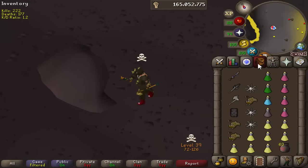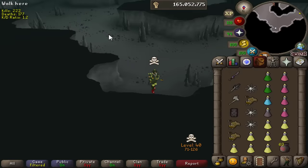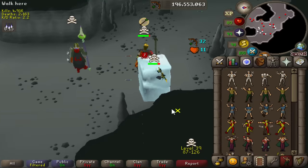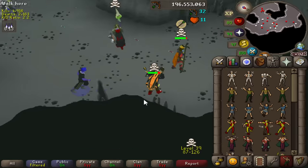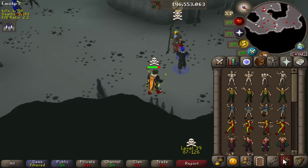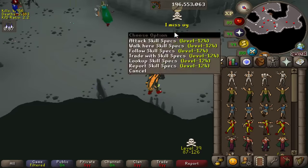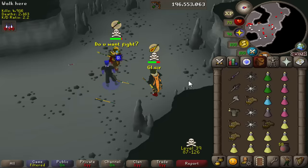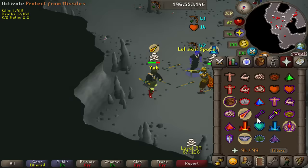Let's go try out pking at the Revenant Caves. It's usually dead here but in world 303 there are some people. Skill Specs showed up out of nowhere - greetings to Skill Specs. This is one of the nicest live streamers on the planet and an even better human being. Incredibly nice guy - I stopped live streaming two years ago but he's one of the only people that ever reaches out and actually wonders what I've been up to.